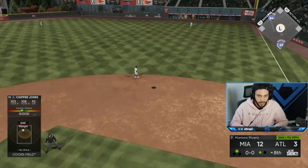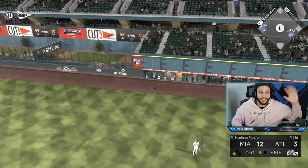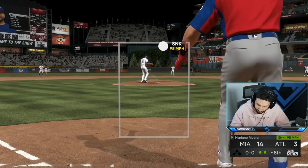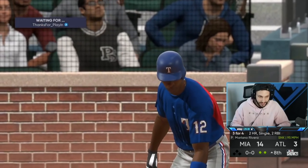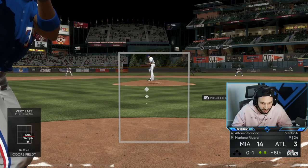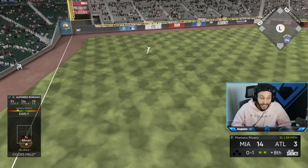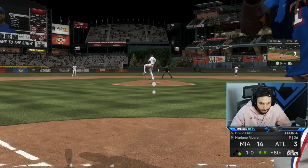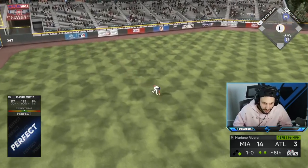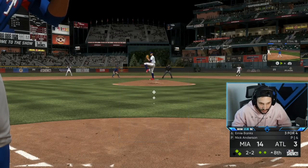There's Chipper — can't be throwing pitches right down the middle to Chipper. That ball was legitimately hit to the moon! That's a good pitch — I thought that was a four-seam. He does have one — Rivera's sinker is so disgusting with his arm angle right now. Soriano is four for five, he hits every single ball so hard. Big Papi — perfect-perfect. Sinkers are really better this year than they were last year, and that's crazy because sinkers were incredible last year.